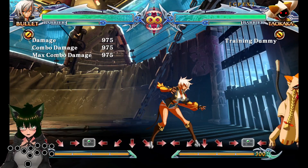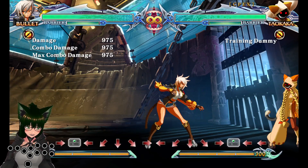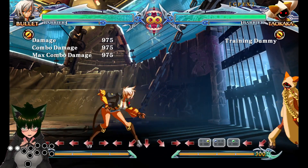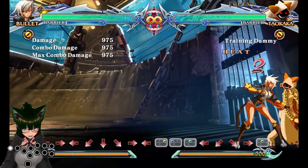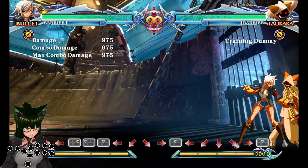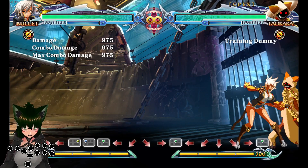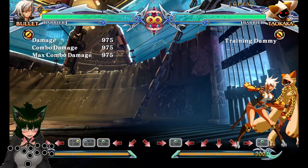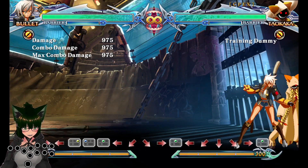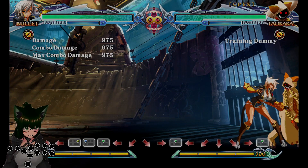I got my hands on another BlazBlue — Chrono Phantasma Extend. The issue does not exist in this version, even though it's an older version than Central Fiction. So I can miss 2 or hit 2 and it'll do it just fine. Why is Central Fiction the only game like this? That makes it not universal advice to avoid last input wins — it just means if you play BlazBlue Central Fiction, don't use last input wins. That's just weird, yo. That's so weird.